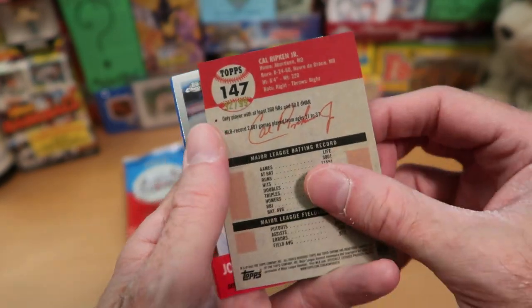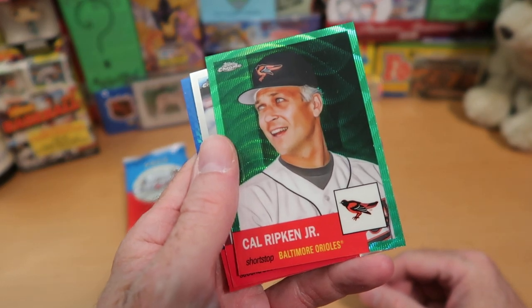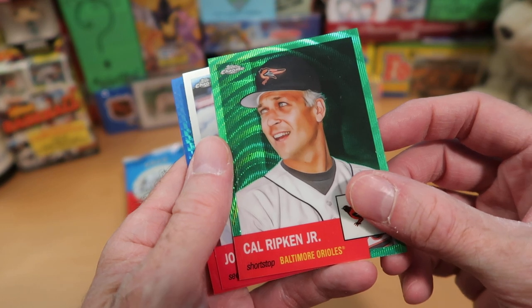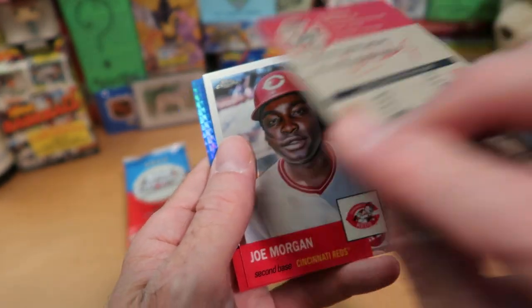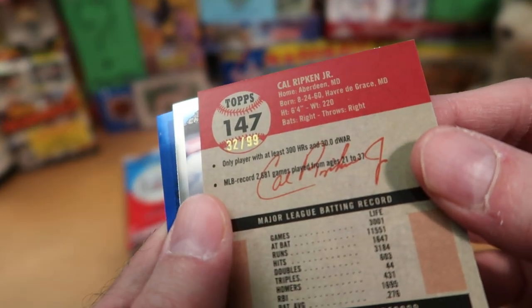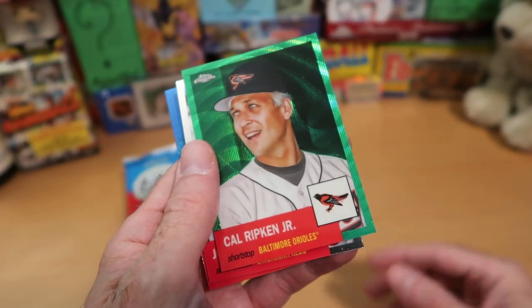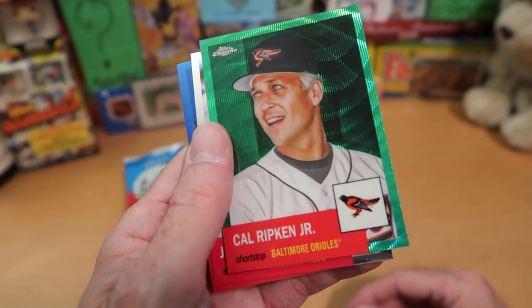We've got a backwards card — it is Cal Ripken Jr.! That is awesome. Check that out — that is fantastic, what a great pull. Cal Ripken Jr., and you can see that is a green parallel, numbered to 99. That is a really, really sweet pull. When you get a special card in here, you do get five cards, and that's what we got out of this first pack.